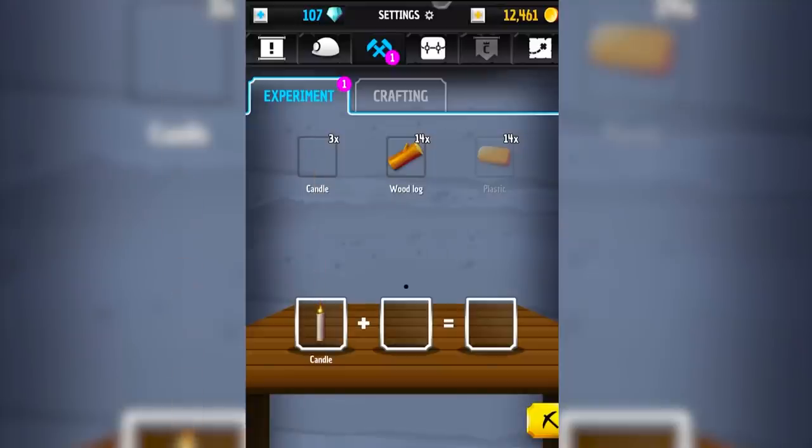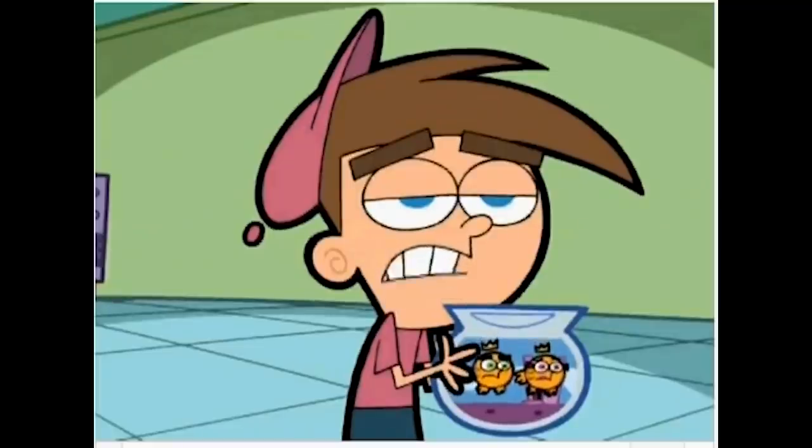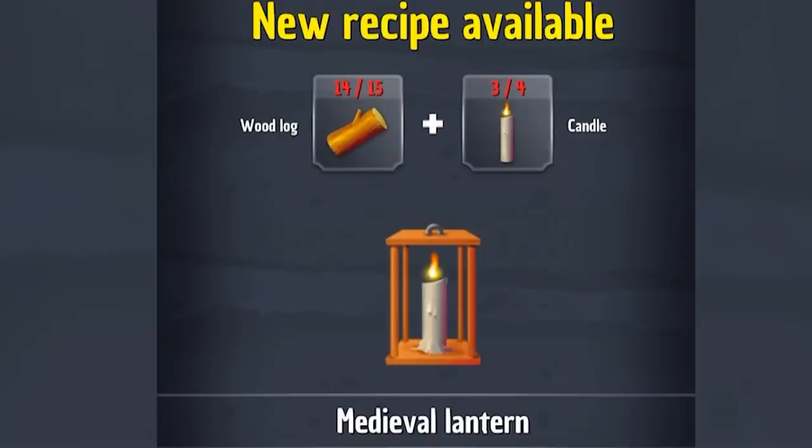Time for the bonus for all these coins that I still don't know what to do with. I could experiment with a candle and a log. That really does make it a Saturday night now doesn't it? No amount of therapy will ever make this moment okay. Experiment in progress. Two gems because I don't have time to wait. See result.